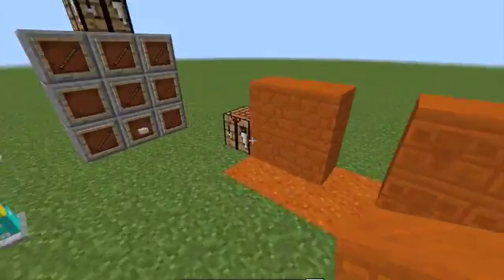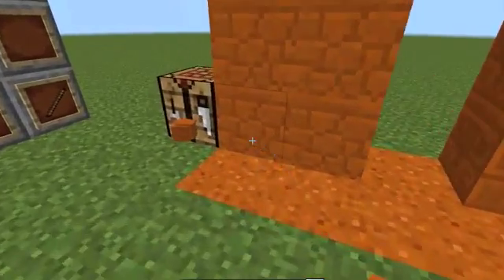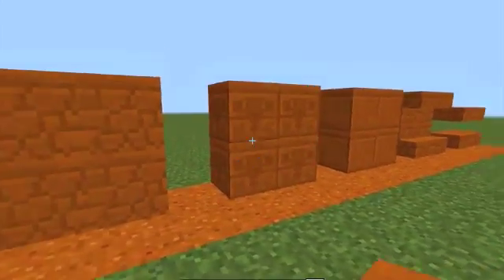Then you can make slabs like normal, and stairs like normal, whichever way you like to do it. And then the other types: the smooth and the chiseled.